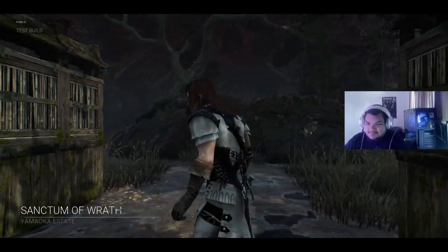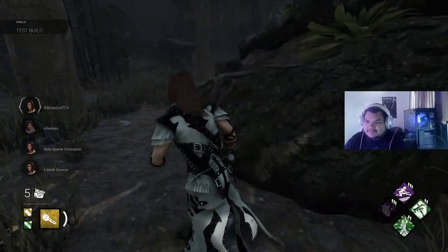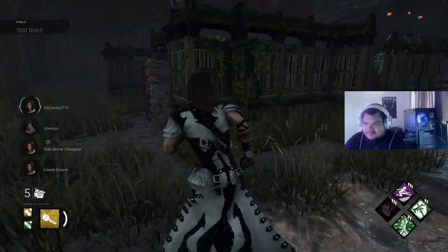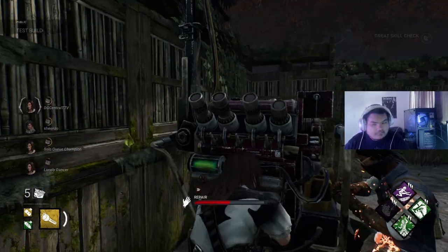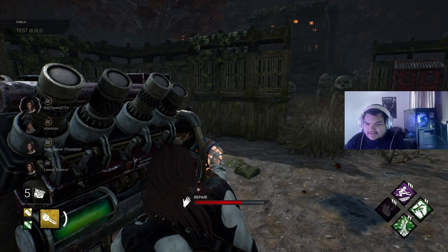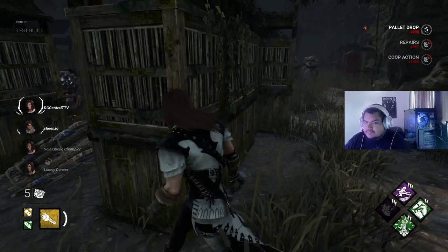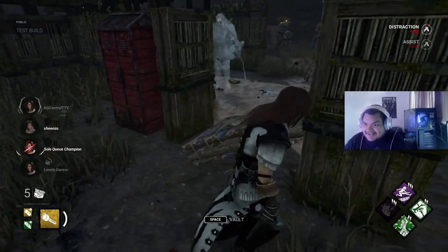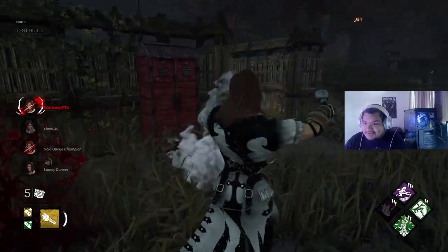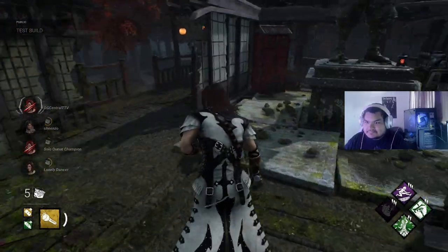So I'm using two of his perks - sadly only at tier 2 because I'm broke on blood points. I'm using the generator one where when he kicks it down I'll see him, and the flashlight perk where if I stun him the rarity goes up. I'm using a yellow one so if I stun him it should go to green. Now he's in his wolf form - oh god, he's coming. Wait, can you blind the wolf? Oh my god, holy shit, that looks so cool. But can you blind this? You cannot blind the wolf!